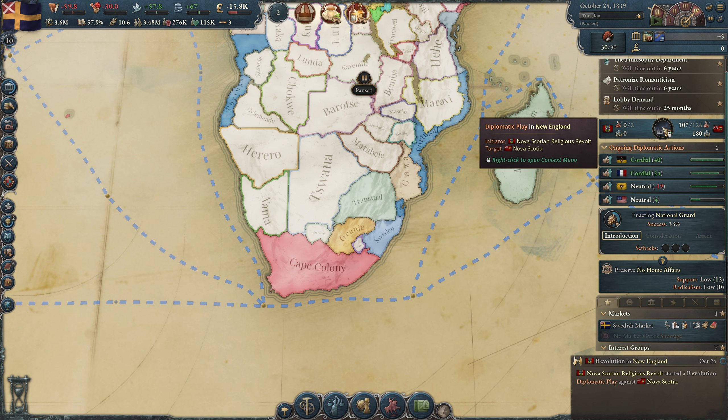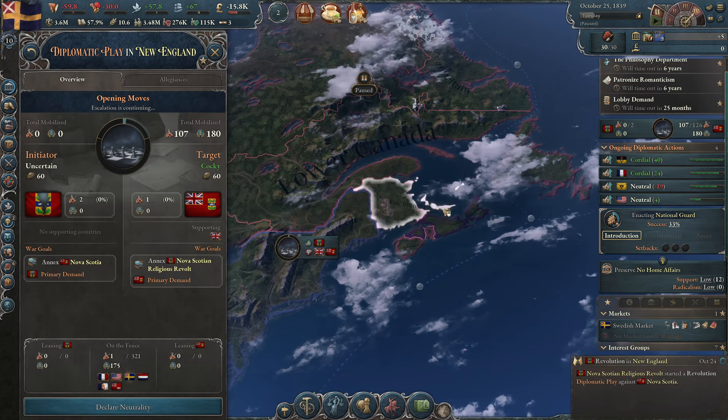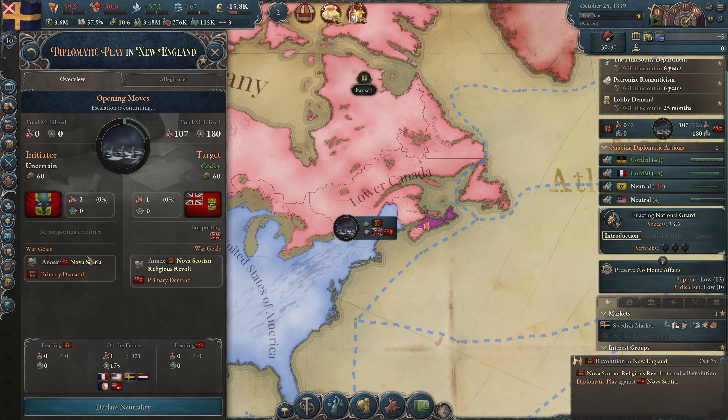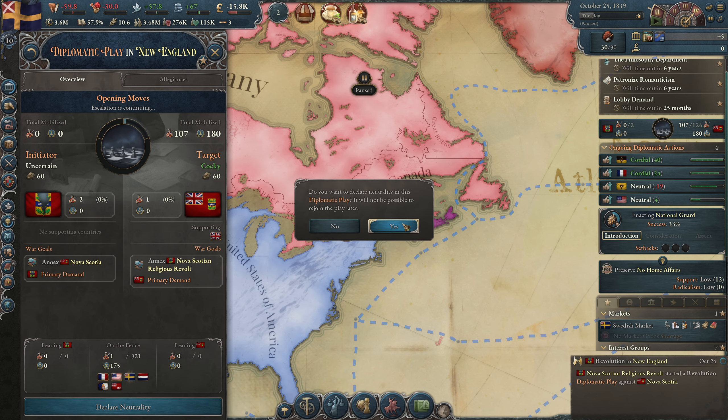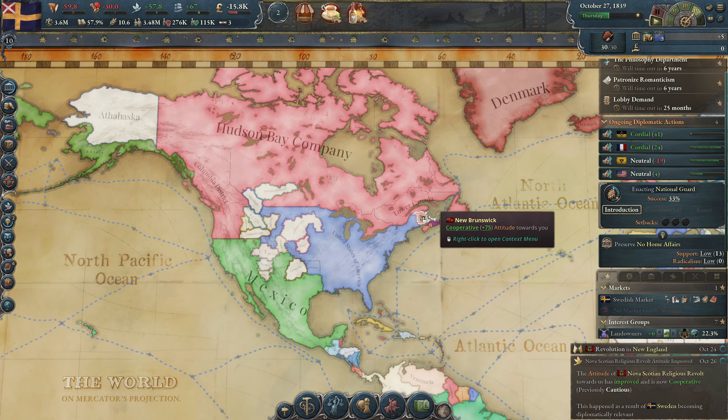There's a religious revolt in Nova Scotia. We see this because we have an interest there. I can support some of these, but I'm not interested so I'll click declare neutrality — that removes it. I'm not going to be meddling over there.